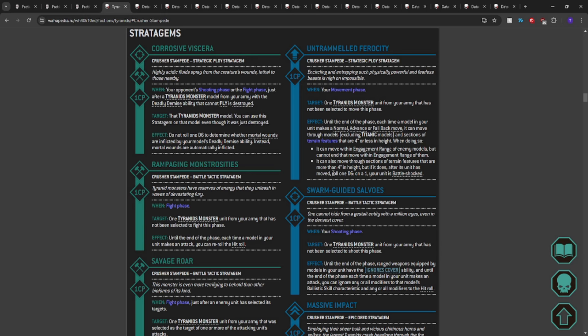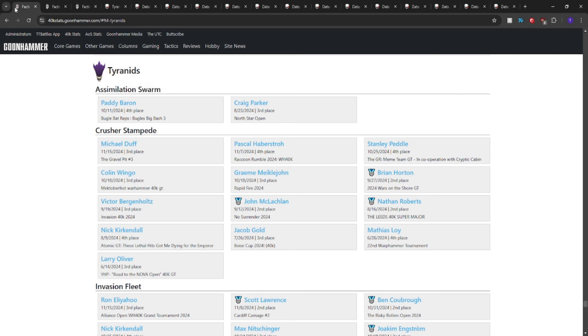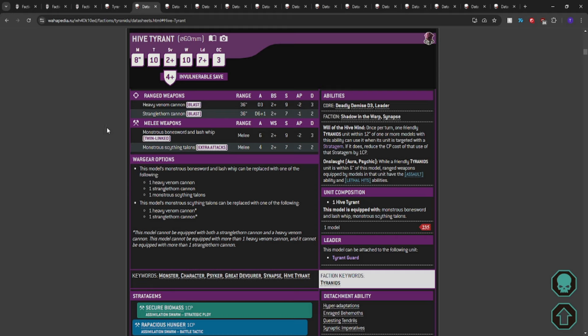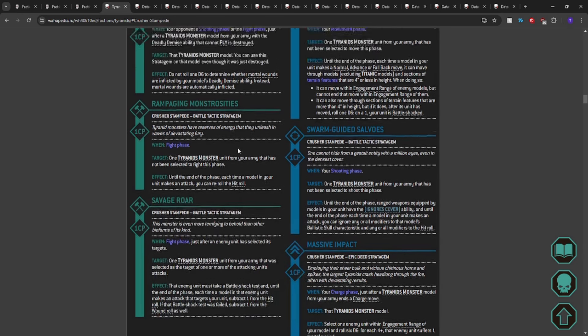This might be a critique of somebody else's list, but I feel it's more of a personal flavor thing. In Crusher Stampede I prefer the Hive Tyrant — because I use the other stratagems. It's cool to have bonus CP from the Swarmlord to walk through a wall, but how about walking through the wall for free? Then if I don't need a reroll I can spend CP on ignores cover, auto-explode, Tank Shock. People Tank Shock us — now we can Tank Shock them back.